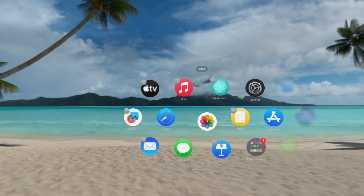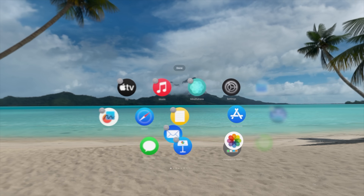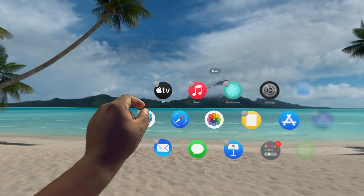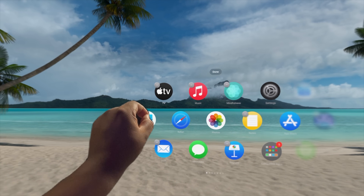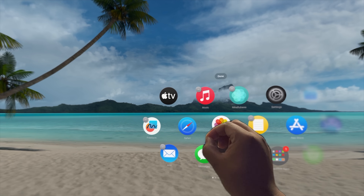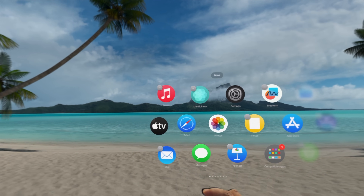There is also an update to the home view. You can take your icons and rearrange them any way you want to. It's kind of like jiggle mode on the iPhone where you're moving stuff around. So you can move stuff around and not just have everything in alphabetical order.